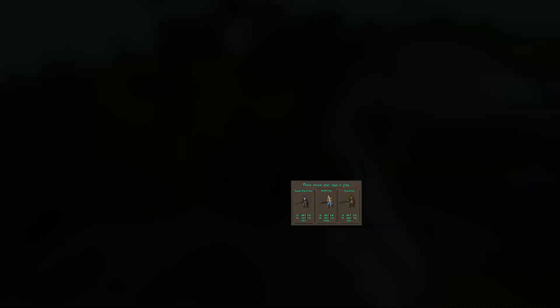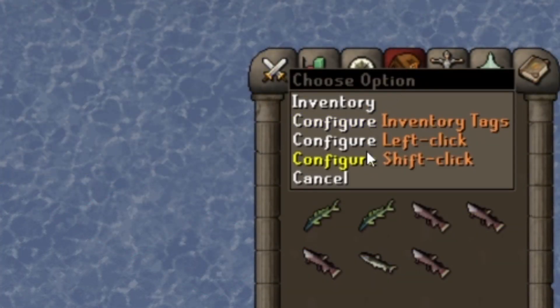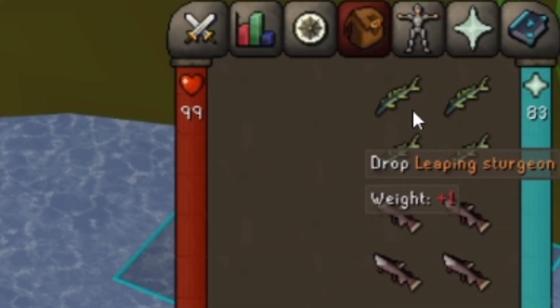At this point you're good to start Barbarian Fishing. Most people just catch an inventory and drop it. You can use Runelite's Menu Entry Swapper to drop the fish in one left click. Right click the Inventory icon and select Configure. Remember to choose Save when you're done. Now you can left click drop without worrying about dropping feathers or bait.